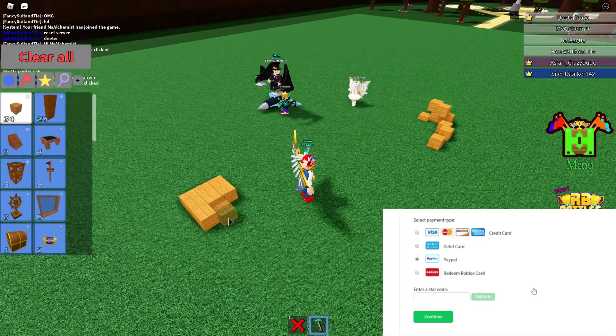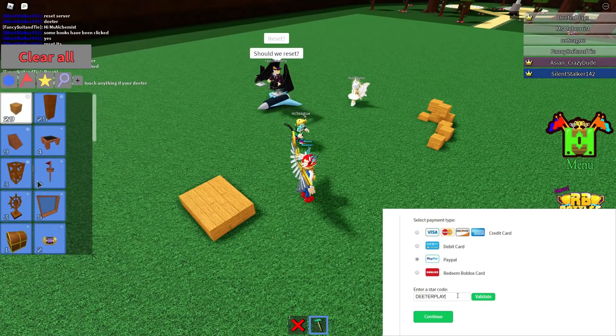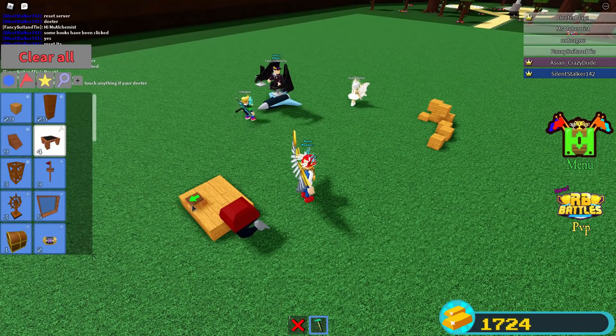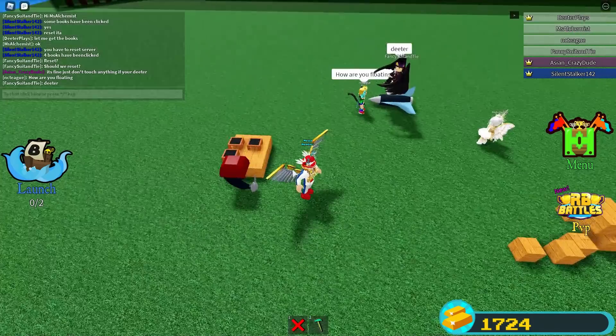The game here is Build a Boat, the link is in the description. If you're new here, you can just build a very simple boat. If you get in here with some friends, it might actually work out, but you might also have some problems if people are clicking on the books and everything.